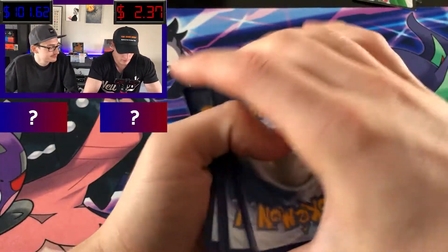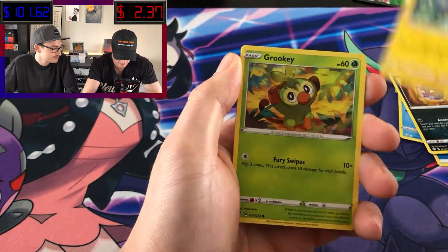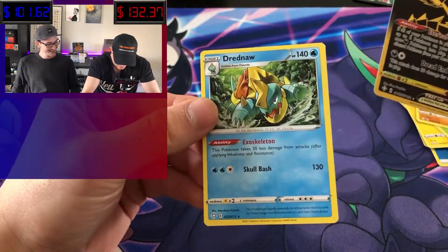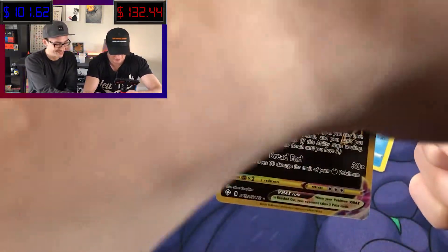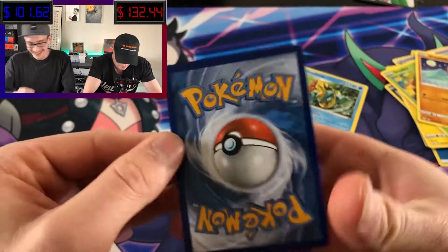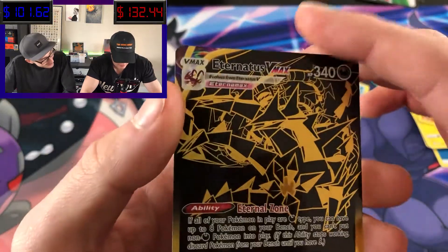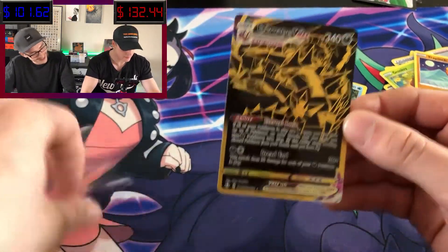Going with fire, dark, water — Buizel, Dartrix, Ball Guy, Weavile, Koffing, Shanks, Grookey, Trapinch. Oh baby — Eternatus VMAX! Nice dude, oh my god. And then behind it a Dreadnaw. But wow, oh my god. We've opened up a lot of Shining Fates and haven't pulled the gold Eternatus. Oh my god, so sick. Wow, 340 HP, this thing's massive. Centering is pretty good to be honest. It looks almost perfect — I don't see any whitening on that.